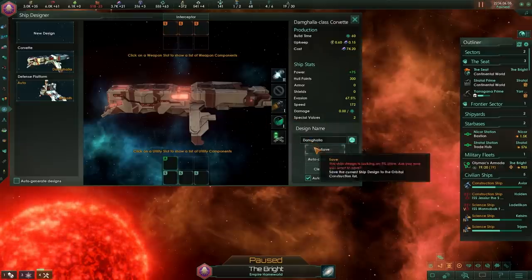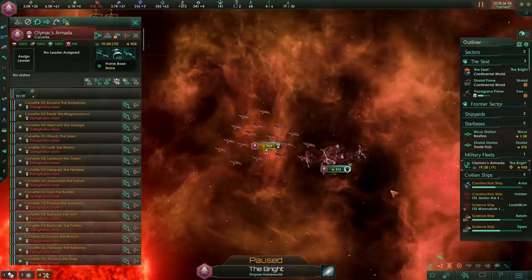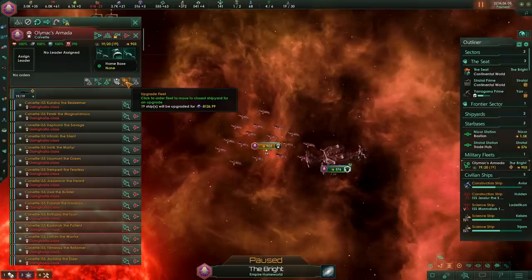We should probably turn this into a normal version as well. We upgrade the fleet here, which cost around 3,000 alloys to build. We go and upgrade it and we get 8,000 alloys back. Yeah, this stuff gets rather ridiculous.